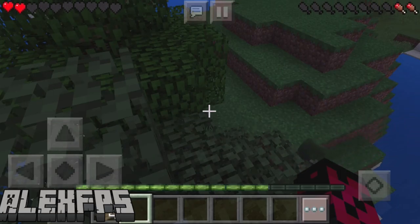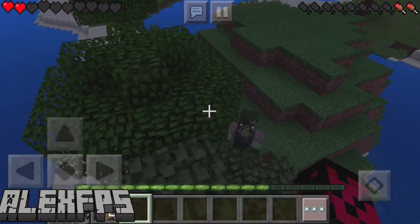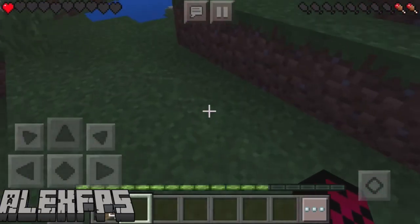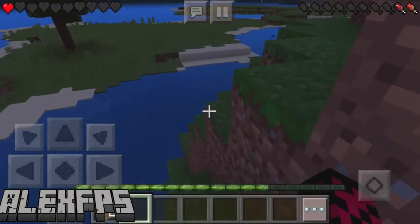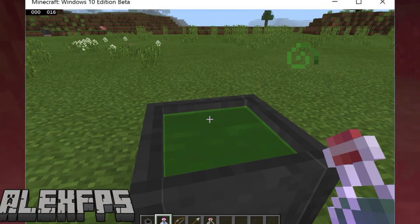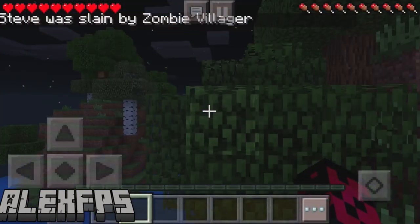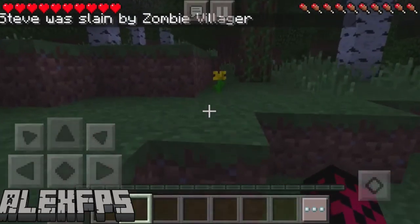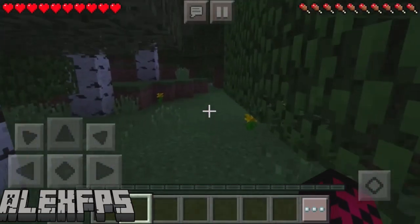The next one I'll show you is the cauldron itself with potions in it. On screen you can see the cauldron with a green liquid from a potion, so you'll be able to use that. That's been more 0.15.0 news. Please make sure to hit that like button, subscribe if you're new, and thank you for watching — I'll see you in the next video.